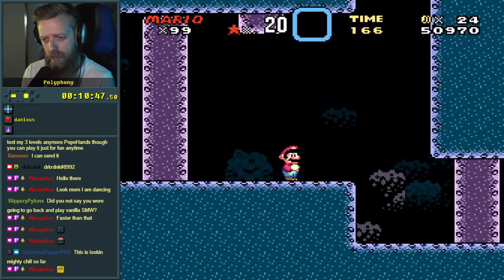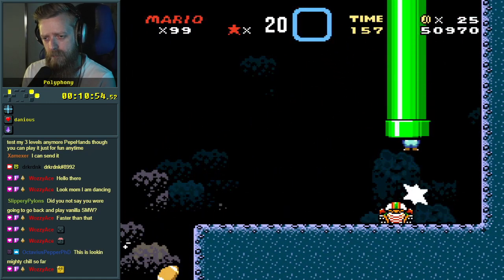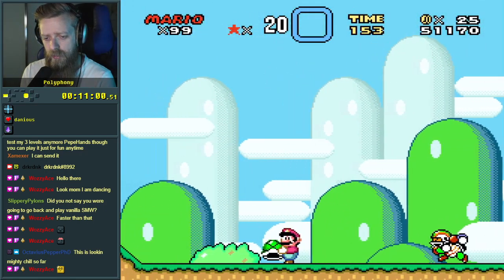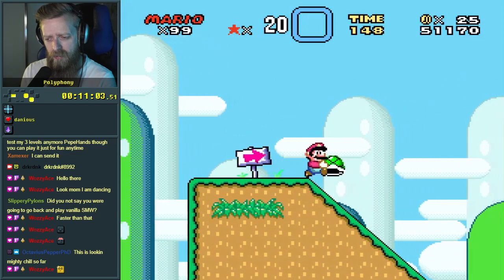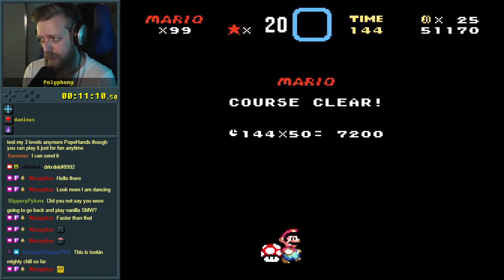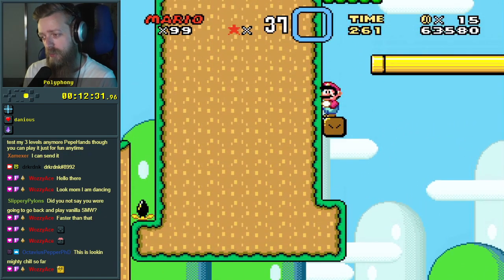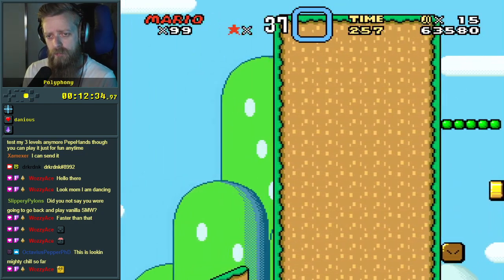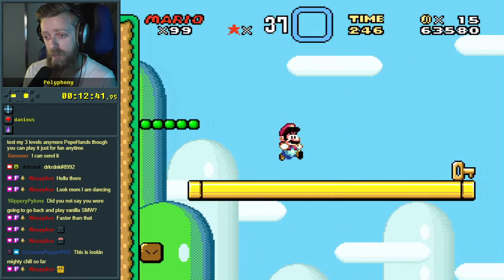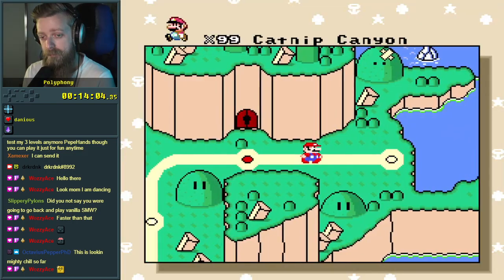We got the fast smash. Hey, we got the mushroom parade! There's a coin there — got it. I wonder if you can get a shortcut up there using — you might be able to shell jump up there now I'm thinking about it. A key, but where does the key go? I'm going to play a different level — I have no idea what I'm doing.